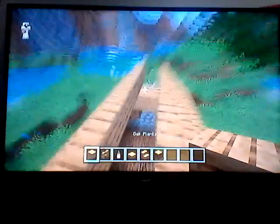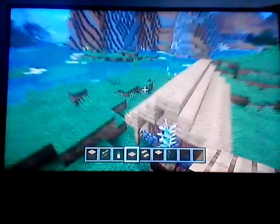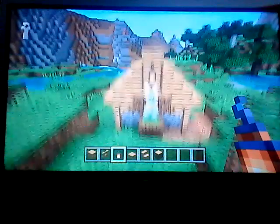Then you will put another oak plank right here, and then oak slabs on top — and you have a roof there. You would grab your wood stairs and place them like that, and then you would put a lantern up here. So this would be one side, and then you would just come over here and do the same thing.